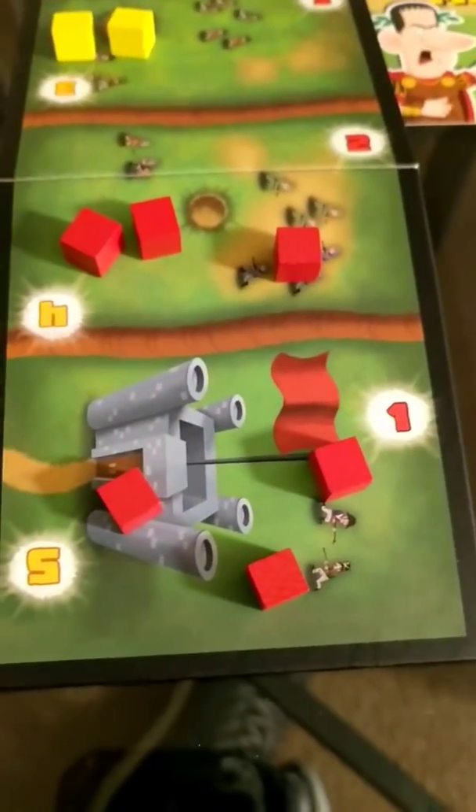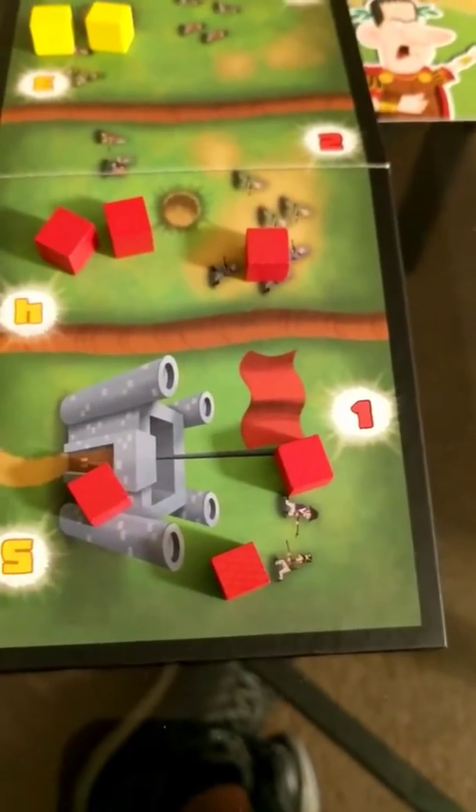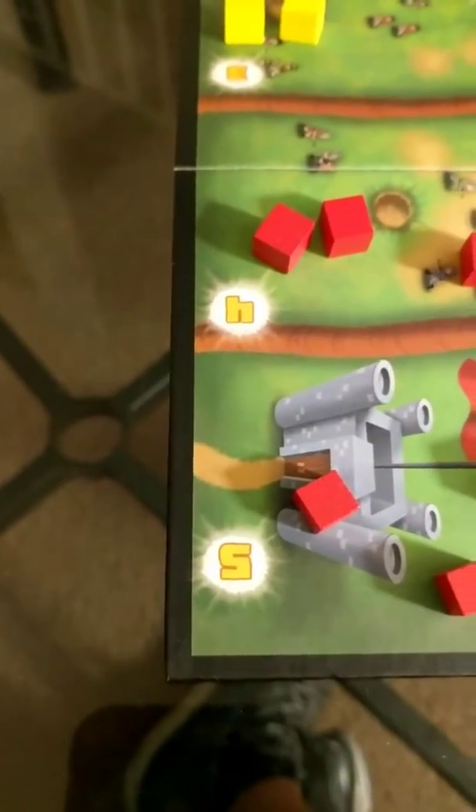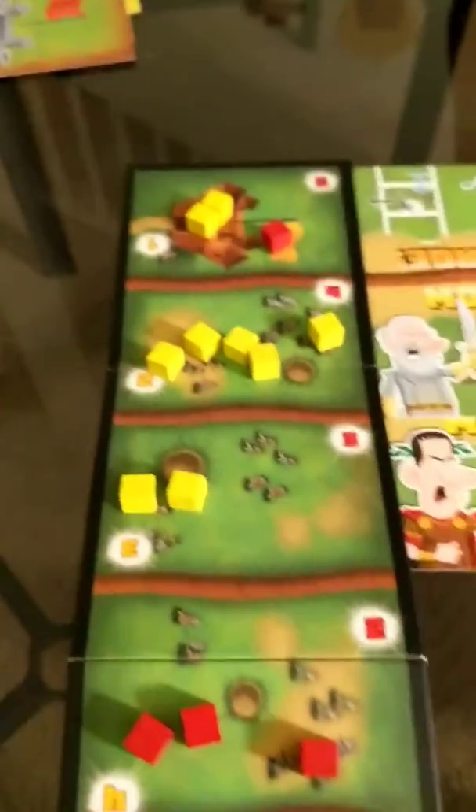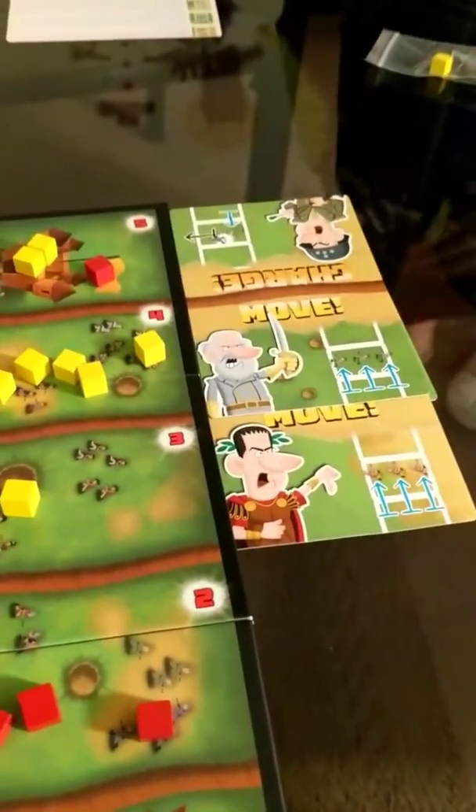Whoever controls a space — the further away you are from your starting point, the more points that space is worth. This is my castle space; if I control it at the end of the game, I only get one point. But if little Shogun's team controls it, he gets five. So the idea is to keep pushing and moving.